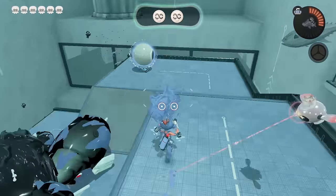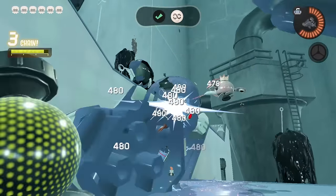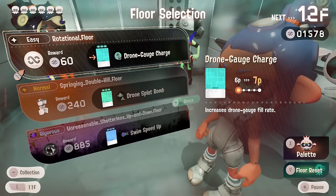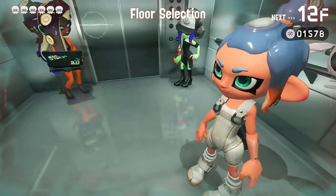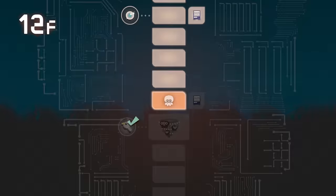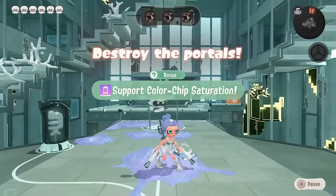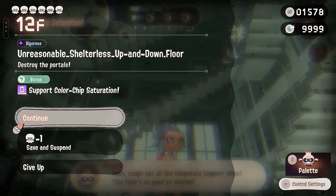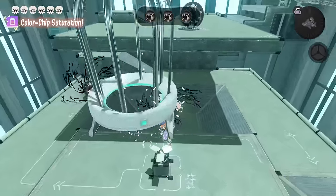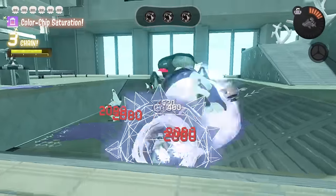Why is there no Moray Towers in this game? I'm a Splatoon 1 Moray Towers person — this feels like a safe space. We have swim speed up — halfway done, then just two more and that'll be completely cleared out of the set. We also get support chip saturation, though the game won't tell me what the support chips do. I guess we have a lot of support.